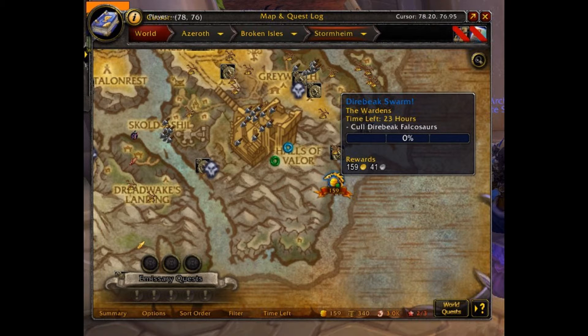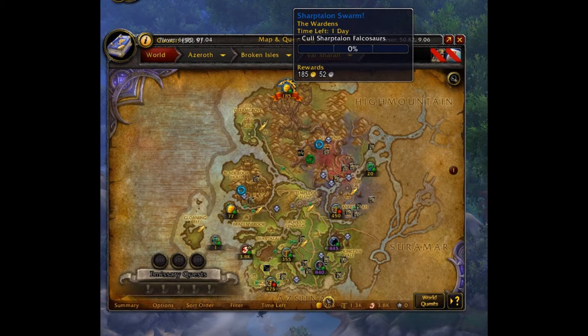For each of these pets, a new world quest has been added under the name of the Raptor Swarm — so you can see the Sharptalon Swarm and the Direbeak Swarm. These will pop up randomly just like any other world quest. The key thing you need is specific food in your inventory: for the Bloodgazer you need Azsunian Grapes, for the Direbeak you need Pungent Vrykul Gamalost, for the Sharptalon you need Dried Bilberries, and for the Snowfeather you need Smoked Elderhorn.